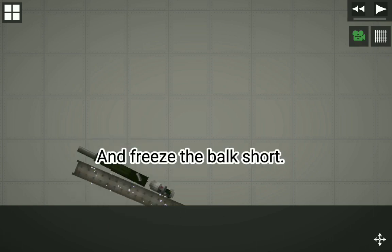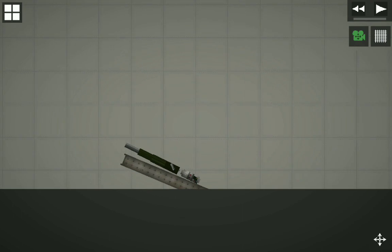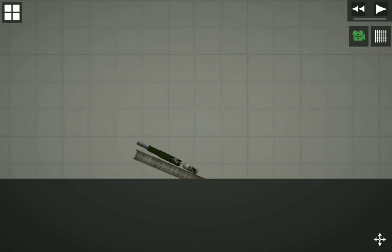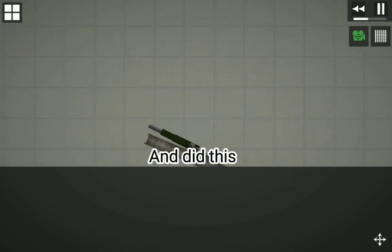Freeze the bulk short. Hold and do this — scroll down and copy it, click, and do this.